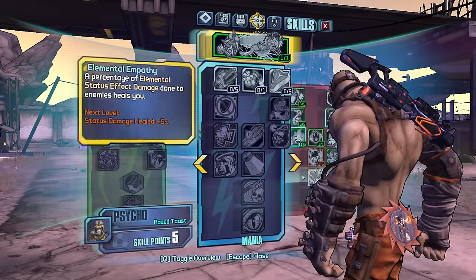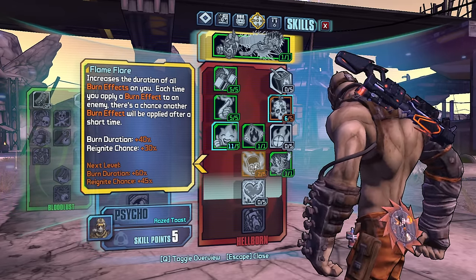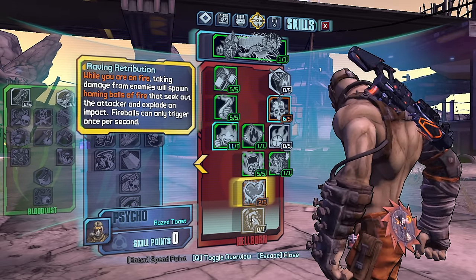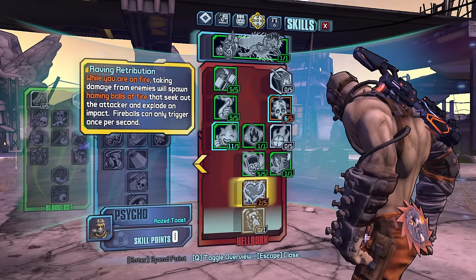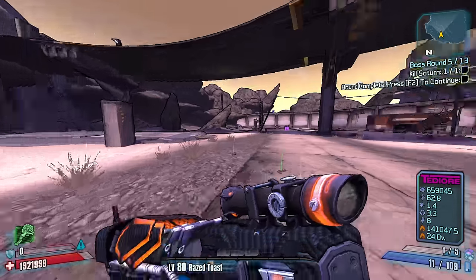Anything else? Fire. Increase the duration of all burn effects on you; each time you apply a burn effect to an enemy there's a chance another burn effect will be applied after a short time. Large. Let's take some heal — and while you're on fire, taking damage from enemies will spawn homing balls of fire that seek out the attacker and explode on impact; fireballs can only trigger once per second. I'm thinking that could be exactly what we're looking to have happen.